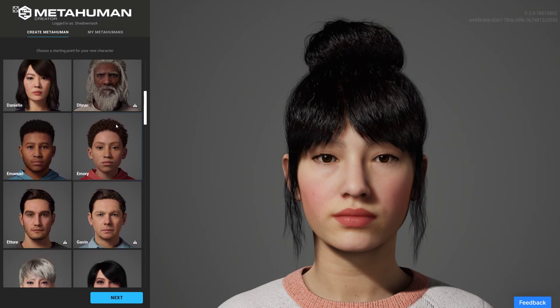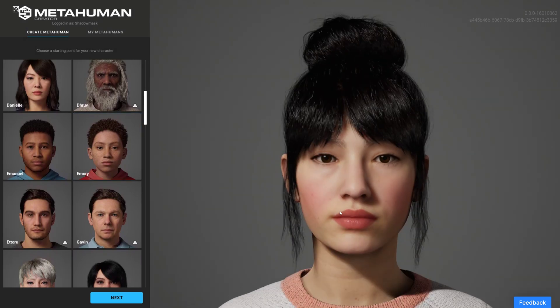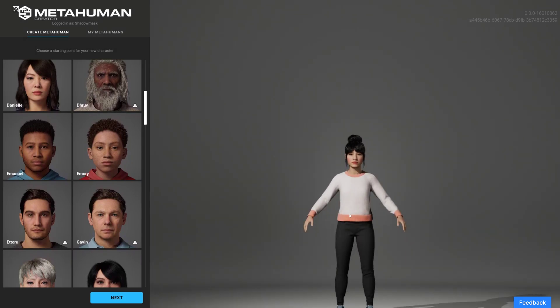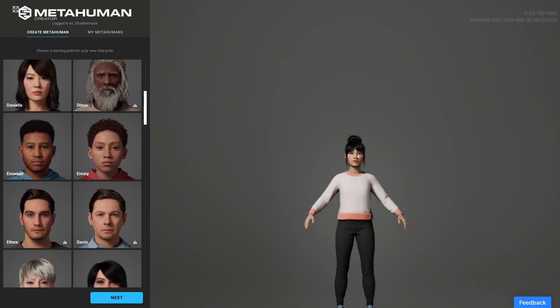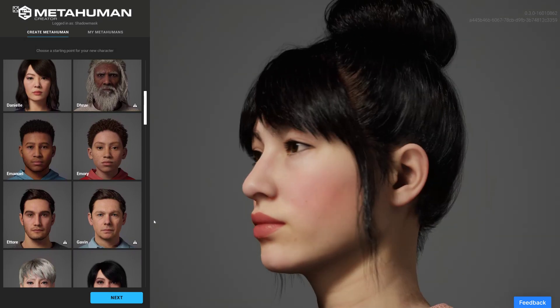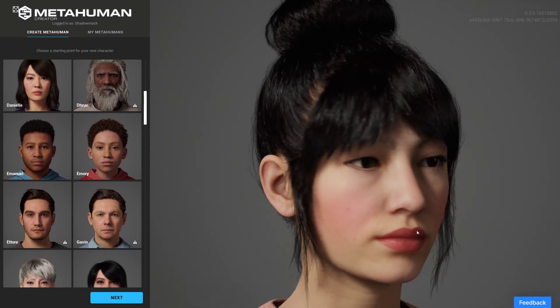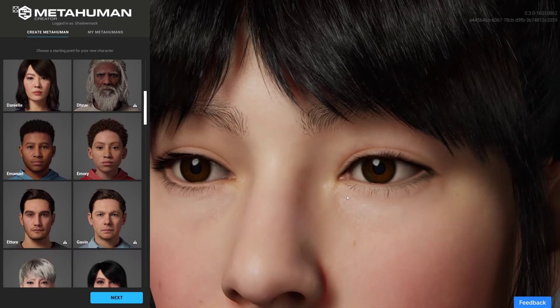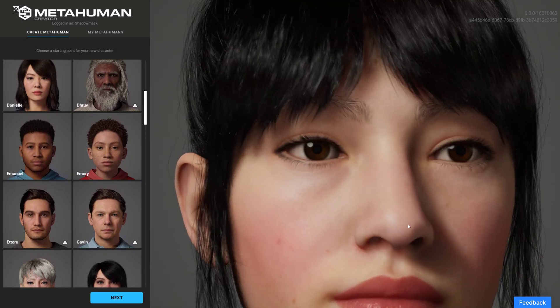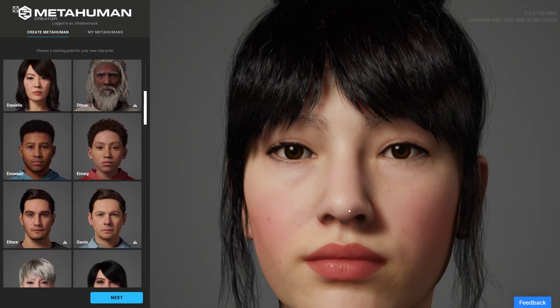Hi, I'm Will Cram and today we're taking a look at Unreal's MetaHuman Creator. It's just had a launch for early access and basically it's a program that allows you to create models of lifelike appearance. These are the default models that will load when you access the program for the first time, but you can then create your own model. I'm just going to show you the close-up detail — highly realistic.